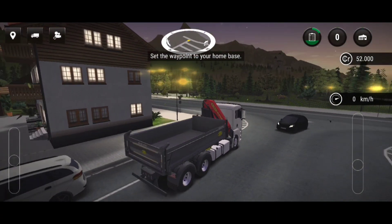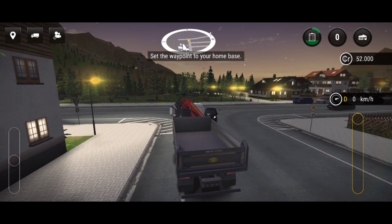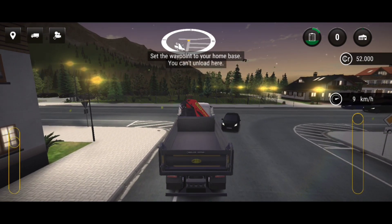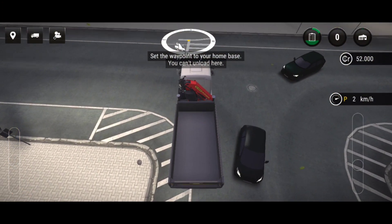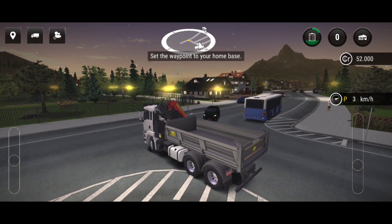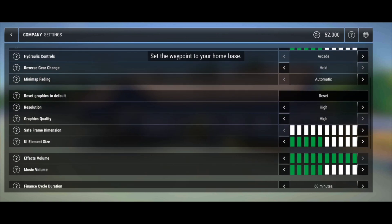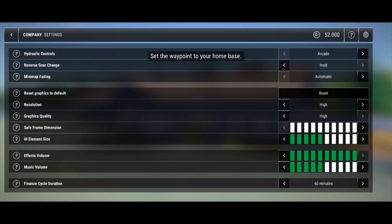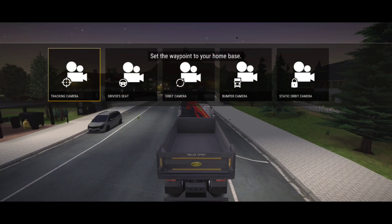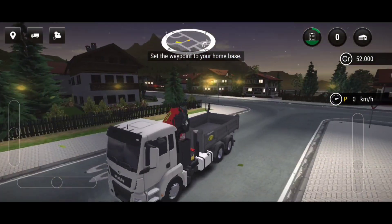In this game, we don't have steering wheels and buttons. We are going to go to the front and back. We are going to move on to the settings. We have everything in the settings — graphics, sound, and music. We just have to set the camera and set the drive to the camera handle.